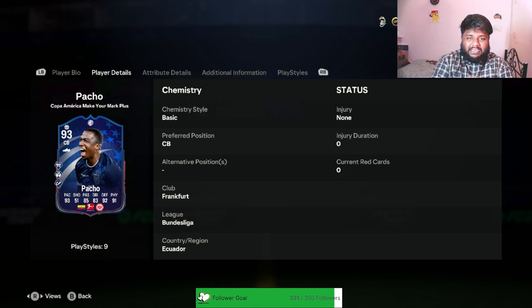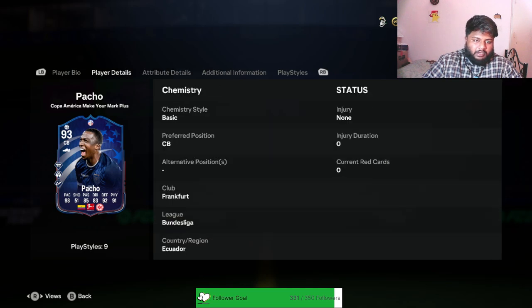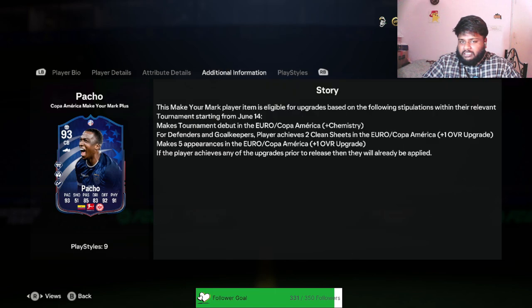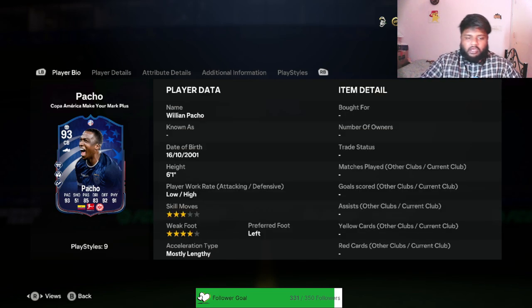Nice center back, 93-rated card. I don't know how many of you guys have actually completed this - if you have, let me know in the comments how good he actually is. In today's video we're gonna complete this SBC, look at the stats, playstyles and stuff, put him in a game and see how he is at center back. That is his preferred position - he doesn't have any alternate position, three star skill moves, four star weak foot, left foot preferred.